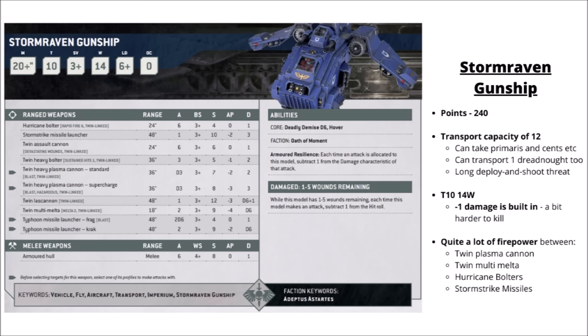The Storm Raven Gunship is one of the more playable Space Marine flyers. At 240 points, you get a Hover Flyer with a 20-inch move, 14 wounds at toughness 10 with a 3-plus save, and a bit more durability than most flyers with minus-1 damage. It gets to attack with a whole cluster of weapon systems — a twin Plasma Cannon and twin Multi-Melta seems to be the fashion for anti-tank guns. The Plasma Cannon is the heavy variant, so you get damage 3 on that, not just damage 2. Then a couple of Stormstrike Missile shots and a whole flurry of Hurricane Bolter attacks — 24 twin-linked shots within 12 inches — that will certainly blow away enemy hordes.